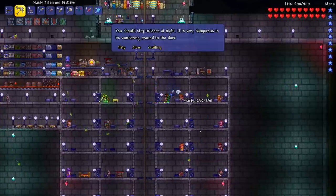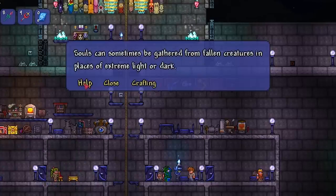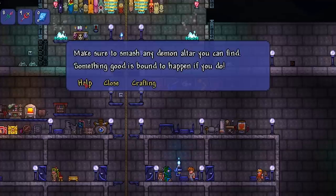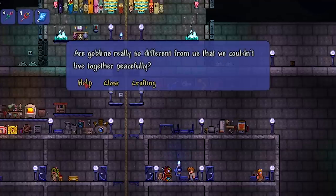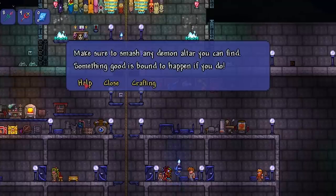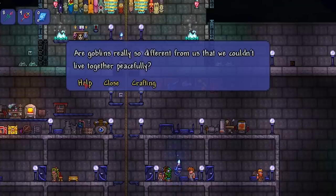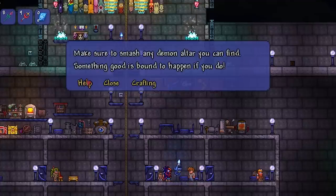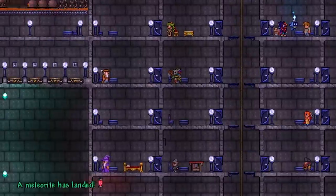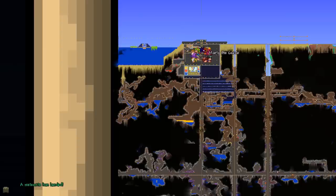Let's go see if the guide has more to say. Gather souls - those souls can be gathered in place of light or dark. I did smash the altars. He's not telling me about the meteor anymore. And in fact, there's the meteor. I don't think I need the meteor at all, as far as I know. I wonder where it landed.